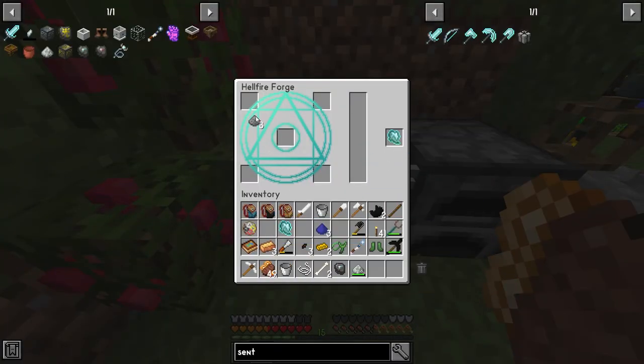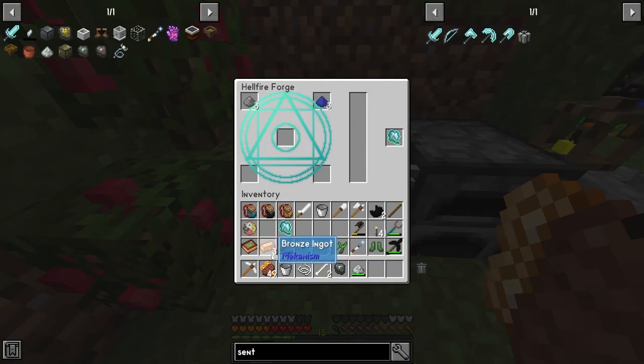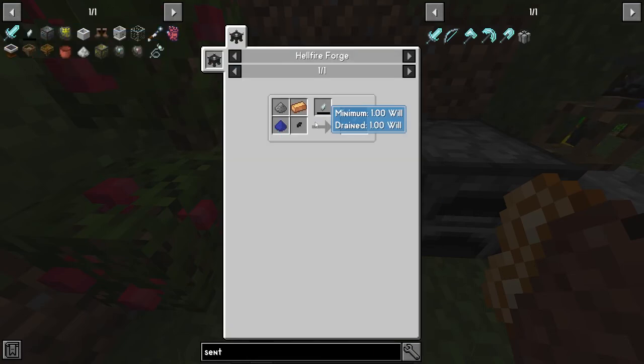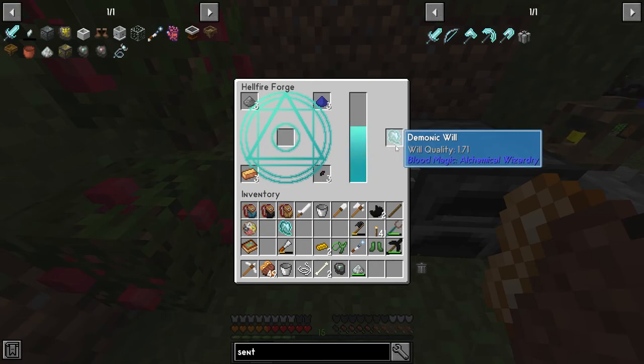We have a demonic wheel — nice. So let's make these things. We need three bronze and three shadow fragments. How much does it use? 171.